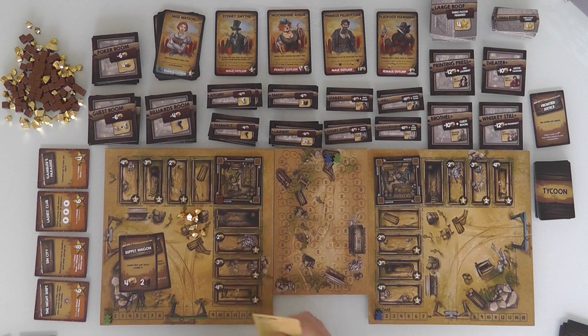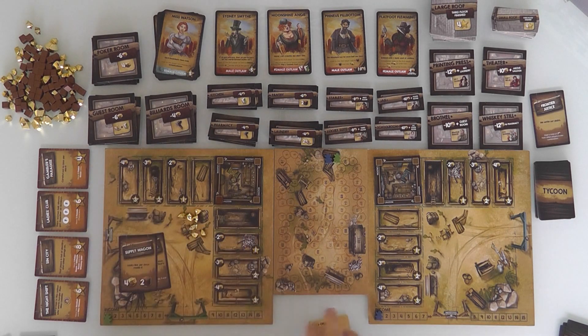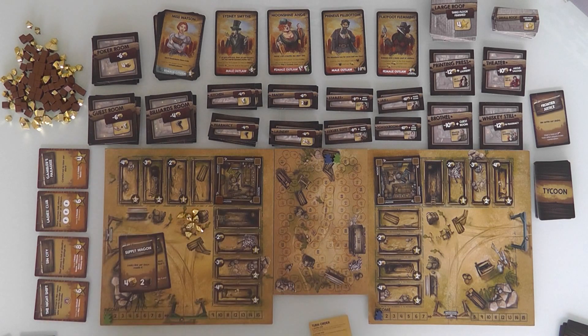That was my core action — I played a Tycoon card. Now I can do additional free actions like completing objectives, but there's no interaction triggering those right now. I've now got 7 gold total, but it's not like that's going to do any good for completing objectives yet.